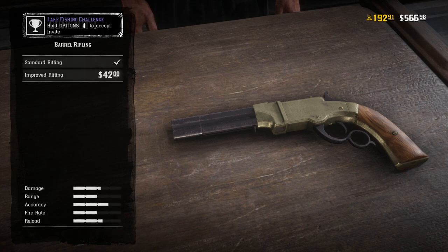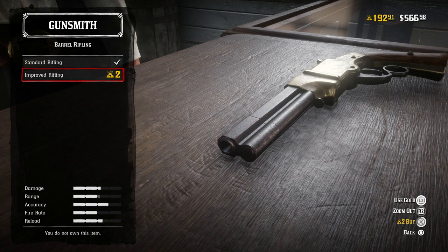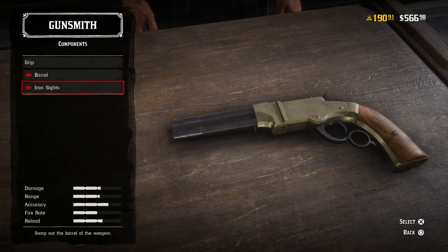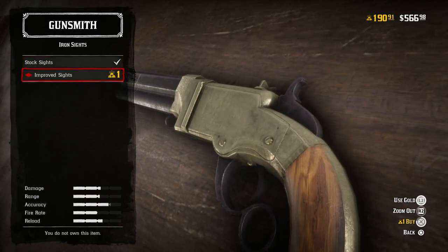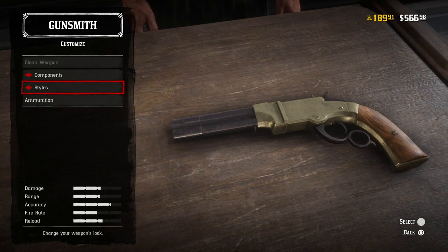The Evans Repeater is one of the best weapons in the game. It has a huge ammo capacity — you will not have to reload in the middle of a firefight — and you can make it pretty spiffy looking as well. Those are the discounts on weapons and firearms.